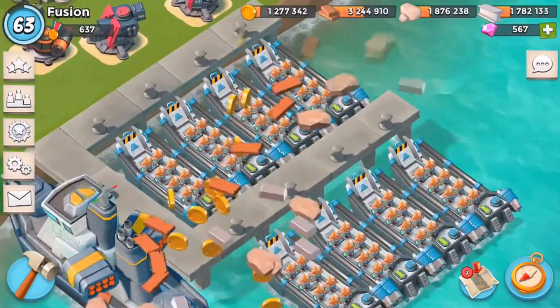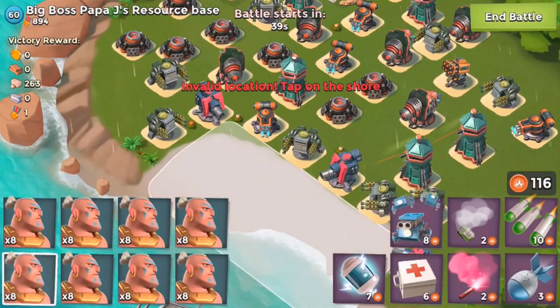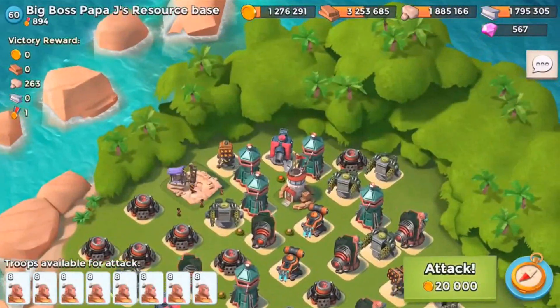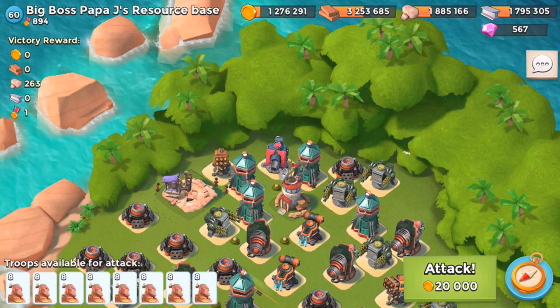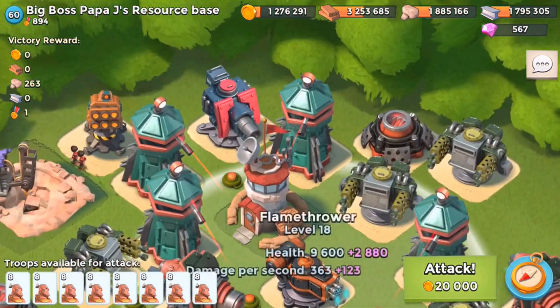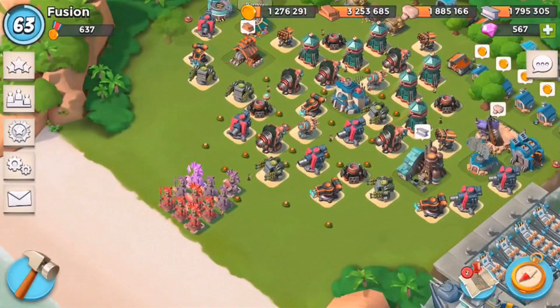First of all, you're going to need warriors. And second of all, this isn't going to work 100% of the time. I did not mean to hit attack — I meant to scout. This will not work 100% of the time. You need to look at the HP health on the building. If it has over 100,000 or over 75% resource base health HP, then you probably won't be able to do it. But I found that I could pretty much defeat all of them with a super boost.